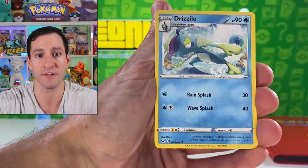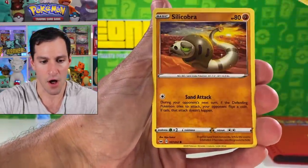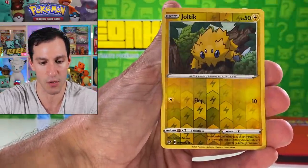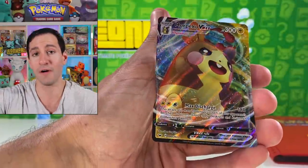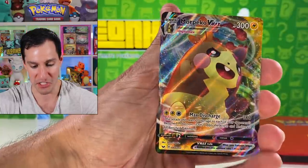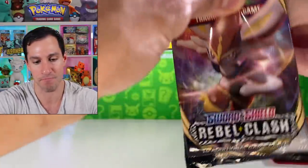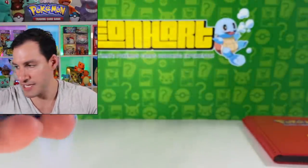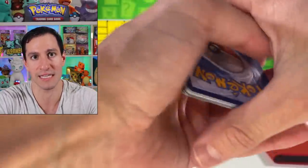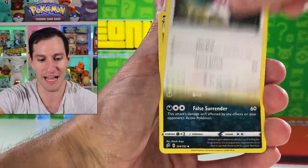This is the Sword and Shield base set — the golden Zacian is the main card you want to pull, or a Morpeco V-Max if that floats your boat. Very nice way to start this off — just two packs in and we've already pulled the V-Max card full art, so I'm very happy about that. Let's get into some more packs and then we will get to the next page.